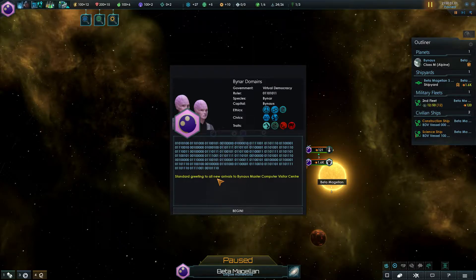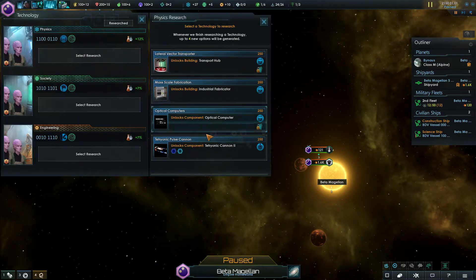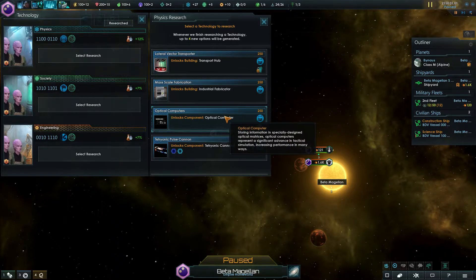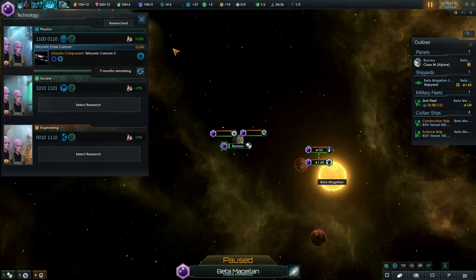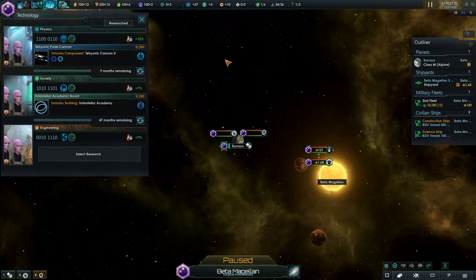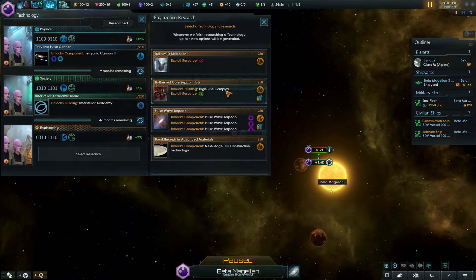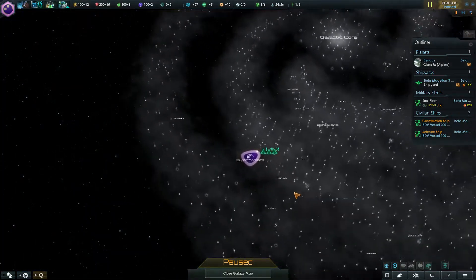Okay, we're sitting paused. Let's do some research — we start with extra research alternatives, which is great, going to optical computer. Better tetrionic cannon, let's do that. I'm a little bit worried about defense more than anything else here. Interstellar academy seems really good for our sort of play-things-out approach. Better high-rise complex — I think let's go with that.